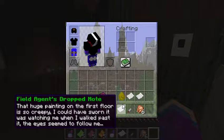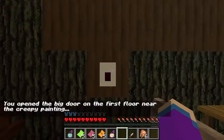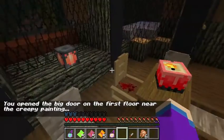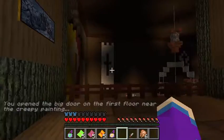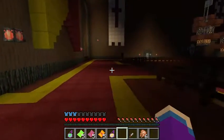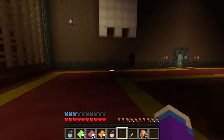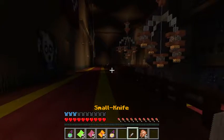Field agent drop note: 'This huge painting on the fourth floor is so creepy — I could have sworn it was watching me walk past.' And the big door on the fourth floor near the creepy painting. Anything else up here? Doesn't look like it. I'm sorry I had to drop the render distance, but it was lagging so bad I could not keep up with it.